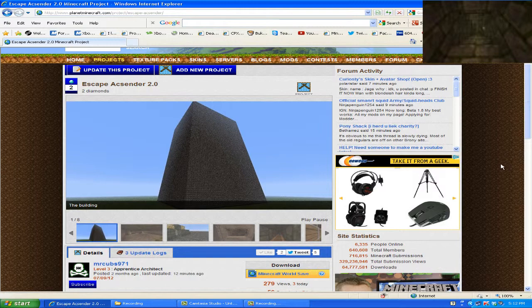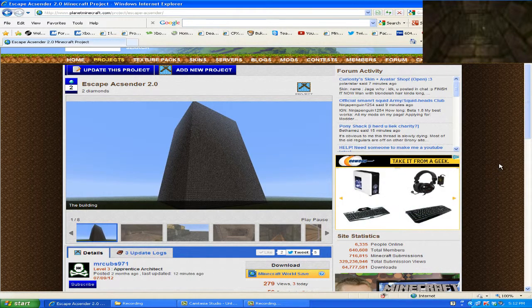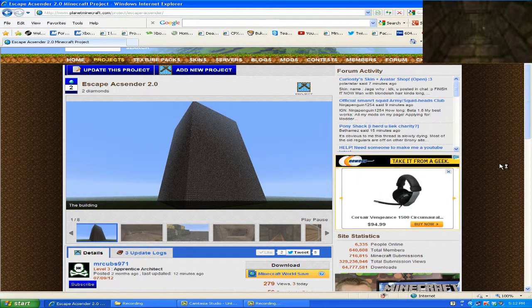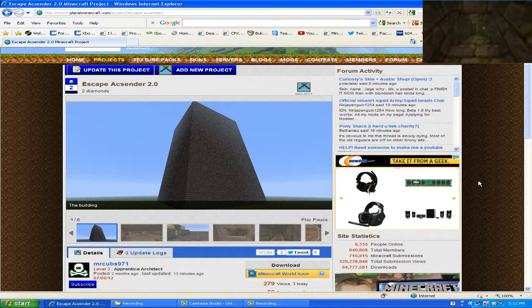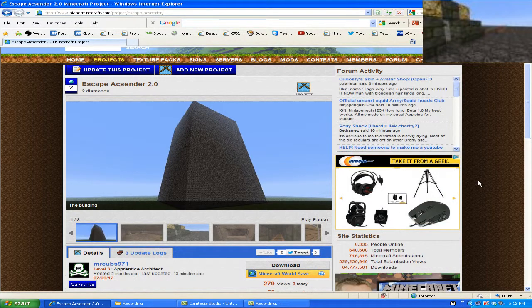There are ender chests in the map, and there's a book in there that explains all the rules. Read it — it's just four pages, three full pages plus a mostly blank fourth. Once you're done with the book, put it back into the chest. If you're playing with friends, please read it out loud so people don't have to keep picking it up.